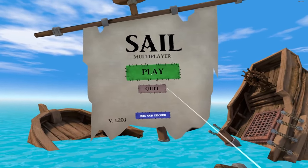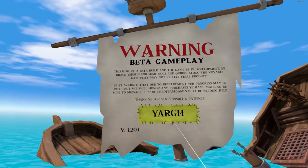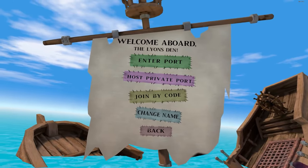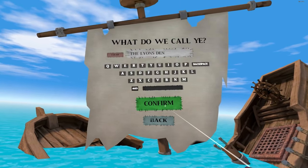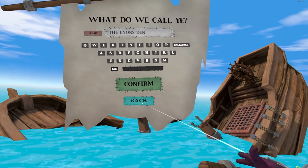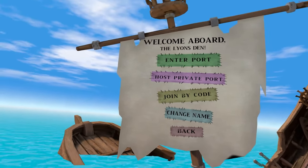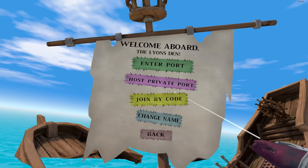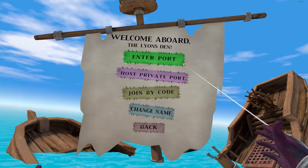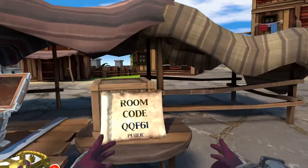When you click play, it's obviously a beta — we know that. You can enter port, host a private port, or join by code. You can change your name; if you don't, you'll get some random generated name like 'Captain Ship Boy' or something stupid, so go in there and make a cool name. If you want to join by a code — if your friends are in a lobby or started a private port — I'll show you how to find that code when we go into the port.